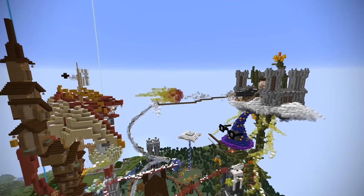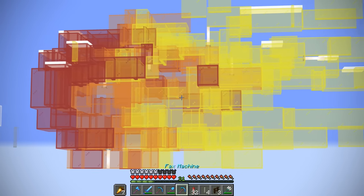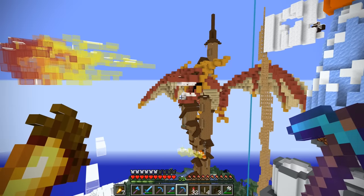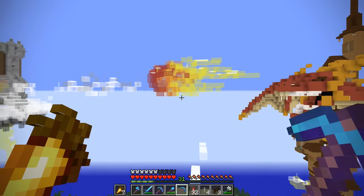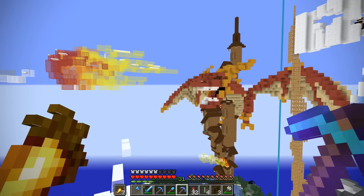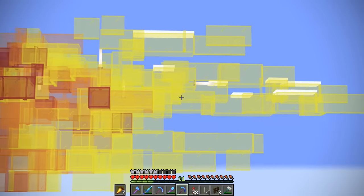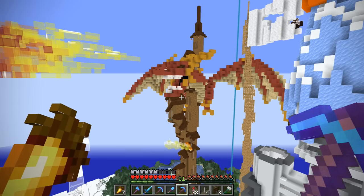I'd never made any sort of fireball using stained glass. The most I've ever done is a bit of smoke. So I think all in all, I did a pretty good job even though it definitely isn't the best. The fireball knocked the cannon off course, which then went straight through Mumbo's white flag of surrender. You don't get to win and give up at the same time.